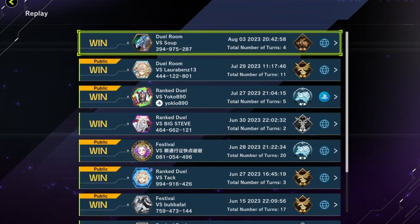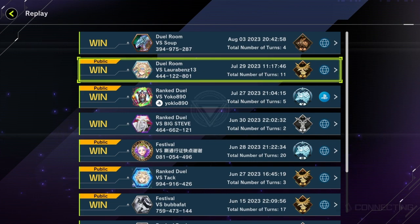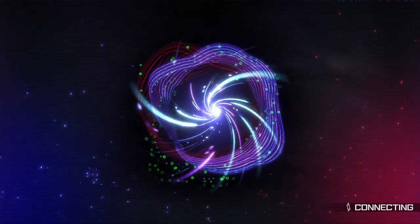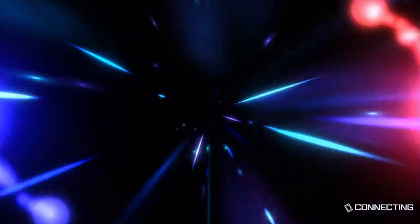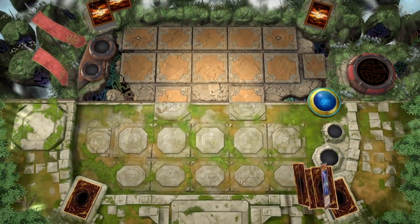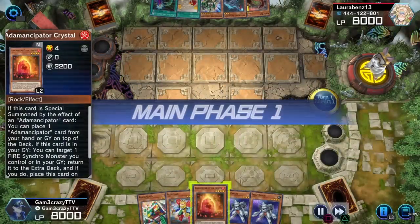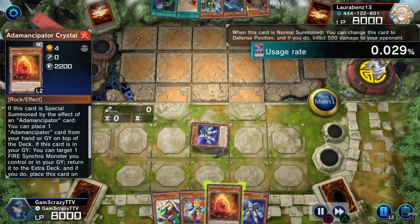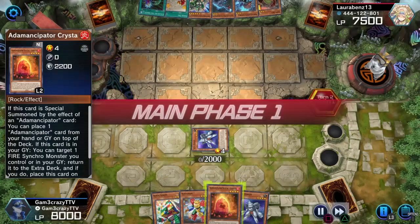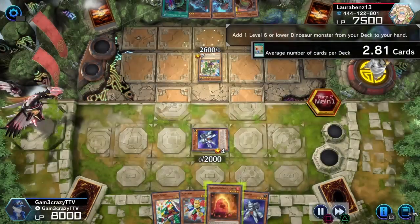That's definitely the first one with Soup — cool dude, really chill. Now we're going into the replay with Laura Bends. This was in one of her duel rooms outside of her tournament, after I had lost in the first round. Happens — I participate, it's fun, it's free. My first move I bust out Shell Knight and use its effect right away; I don't really have any other moves so I pass. She is playing a Dinosaur deck, which was only fitting.